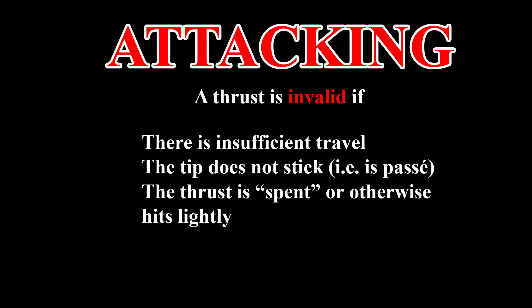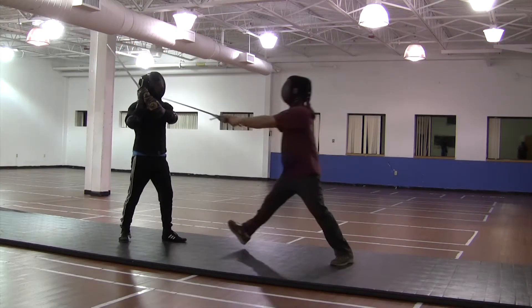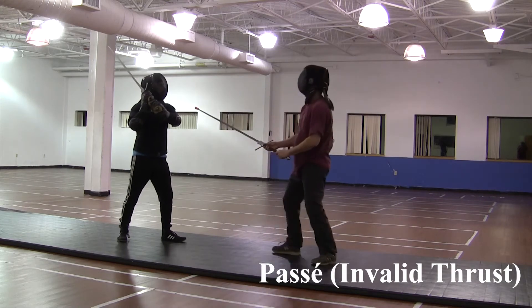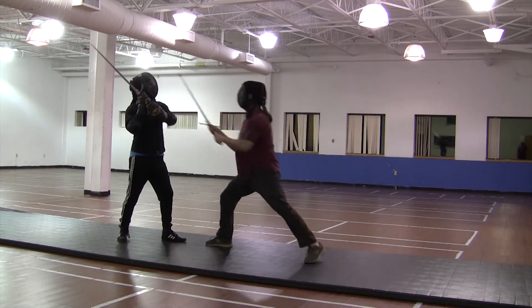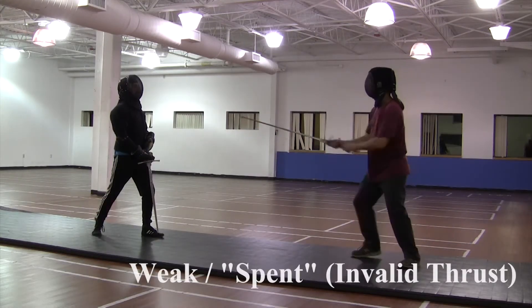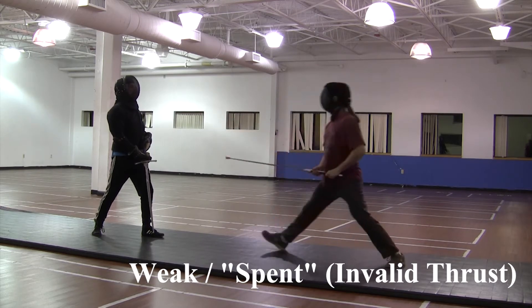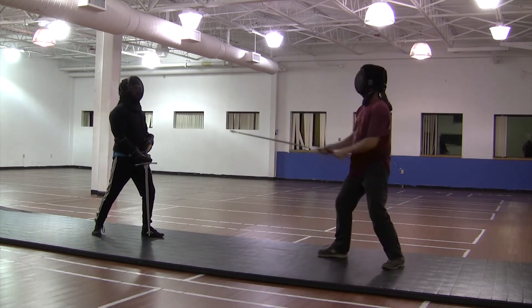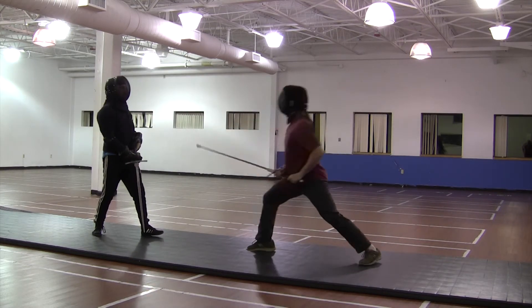A thrust is invalid if there is no travel, the tip does not stick (that is, it's passé), or it is spent or otherwise does not hit with much force. This is a passé thrust — notice that the tip does not stick. This is a weak or spent thrust. Notice that the fencer on the right has to reach and lean in order to make contact.